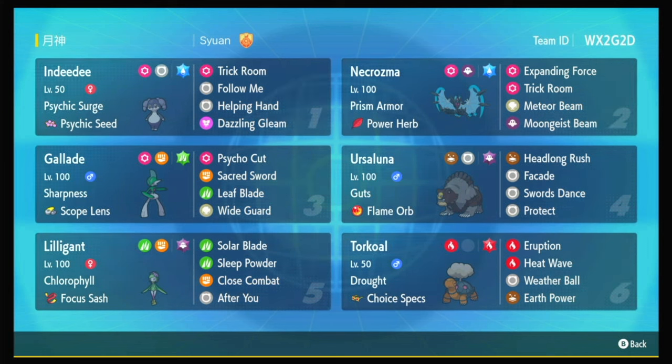This Gallade is probably the coolest set I've seen in a while — Wide Guard, which is a great reason to use Gallade in Reg G. But it's also Scope Lens, Tera Grass, Leaf Blade. With Scope Lens attached, your high-crit moves Psycho Cut and Leaf Blade have a 50% chance of getting a crit. Sacred Sword goes through defense boosts — only a 1-in-8 crit chance with Scope Lens, but it's great, because if they're cycling Intimidates on you, you have a 50-50 shot of breaking through anyway. Good luck, opponent!